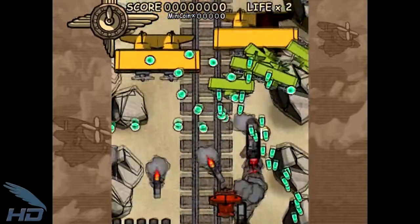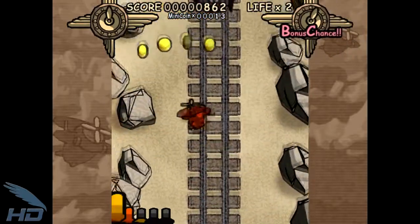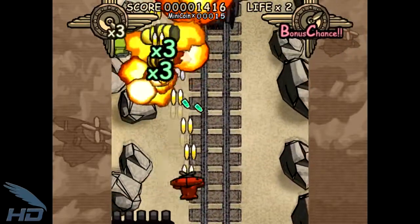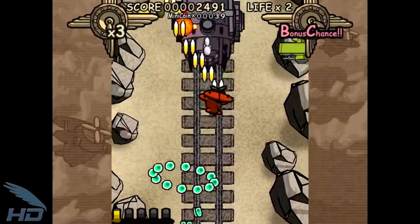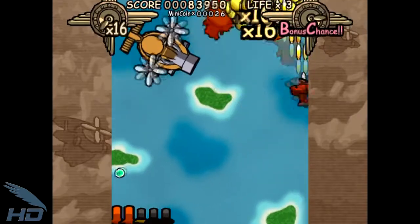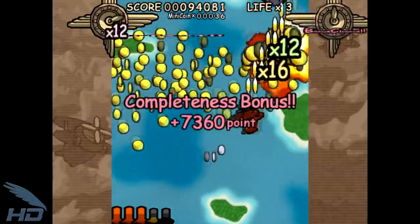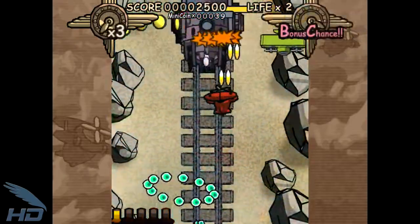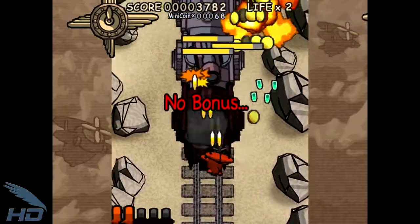In addition to standard coins, special mini-coins can also be obtained, which will boost your score at stage-end. Using rockets to take out enemy shots will award you with mini-coins, but you can also collect them by defeating mini-bosses and stage-end bosses quickly while their shots are still on screen. At specific points in each stage, there will be a bonus chance that requires players to completely destroy every enemy on the screen without letting any escape. These bonuses are quite hefty, but miss even one target or get hit and you lose the bonus entirely.